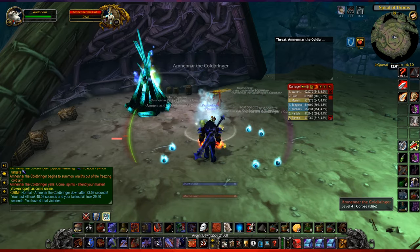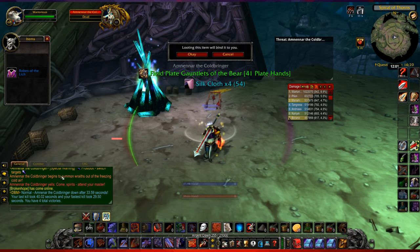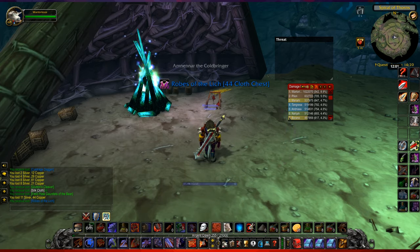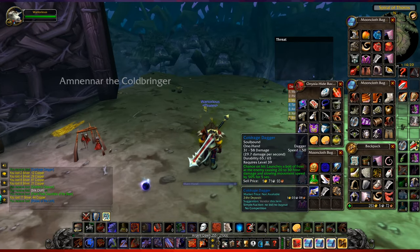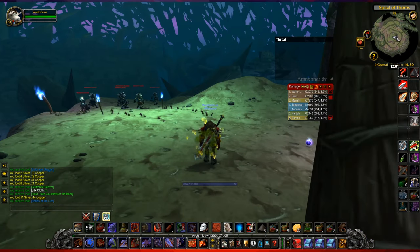And that's that! What did we get? Robes of the Lich. Let's look at the loot — four silk, some other things, and Robes of the Lich. So that's not what we wanted; obviously we wanted the icy dagger. I've already got the dagger — I got it on my third attempt. The dagger has about a 20% drop rate.